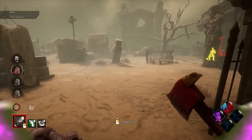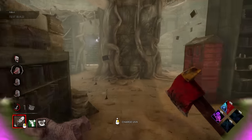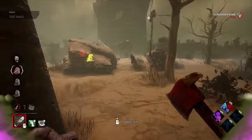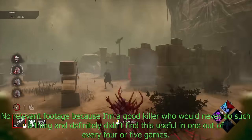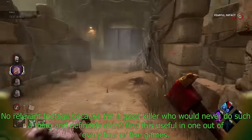You can also really easily punish survivors who try and farm in your face by launching your orb right as the unhooking survivor starts to lift the unhooked survivor off the hook. When done right, your orb will hit both survivors and weaken them, or damage them if they're already weakened. Not that you, a good killer who always follows the survivor rulebook, would need to know that, right?